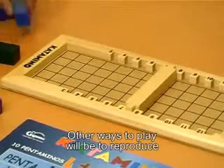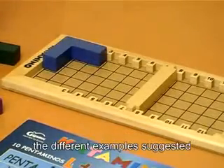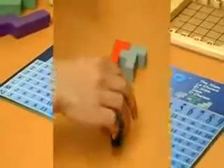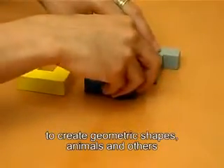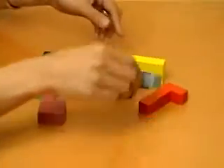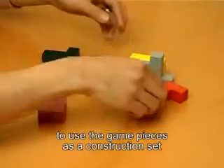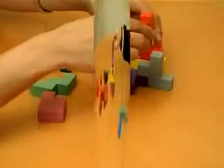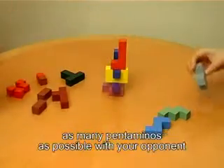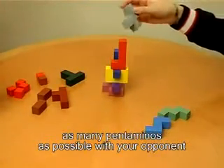Other ways to play would be to reproduce the different examples suggested in the rulebook, create geometric shapes, animals, and others, or use the game pieces as a construction set. You can also play a game of balance by stacking up as many pentominoes as possible with your opponent.